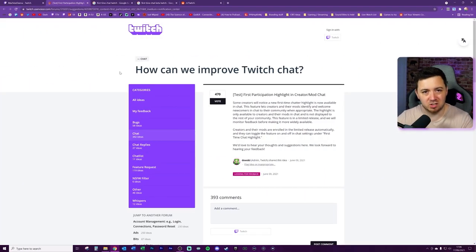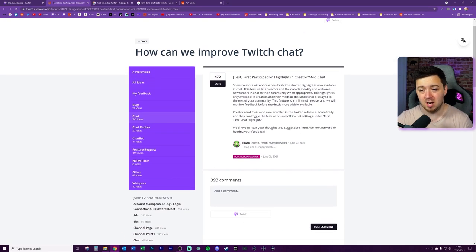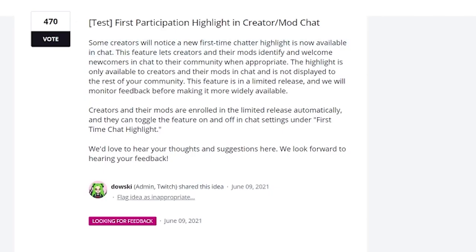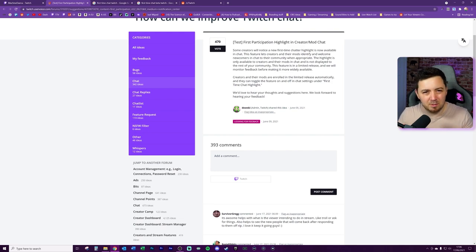It appears quite a few people have been selected for the beta. When I clicked the notification it dropped me into a Twitch feedback forum page where you can add comments about how they can improve Twitch chat. The official description reads: 'Some creators will notice a few first-time chat highlights now available in chat. This feature lets creators and their mods identify and welcome newcomers to their community when appropriate.' So this is also visible to moderators. The highlight is only available to creators and their mods — it's not displayed to the rest of your community. That's quite cool — it adds a little etiquette by not showing it to everyone. You can apparently toggle the feature on and off in chat settings under 'first-time chat highlight.'